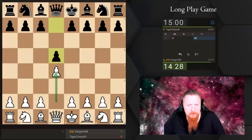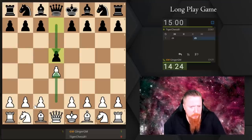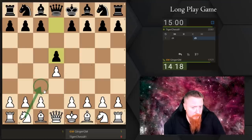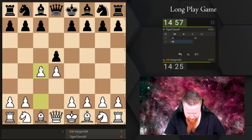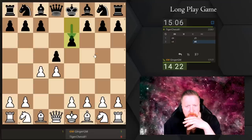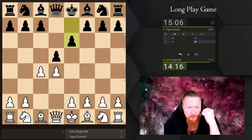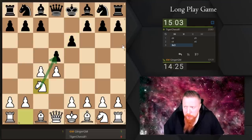I have started with D4 and now we have the Queen's Gambit. I think I am going to play C4. Other moves I play here are the London system and the Jobava London system. But let's keep it more traditional today and go for C4. JT has now played the traditional opening, the Queen's Gambit. I now need to develop my pieces, so I am going to develop and put a little bit of pressure on the pawn here.